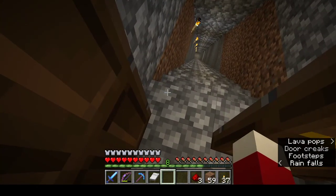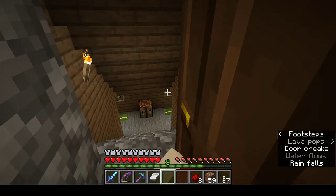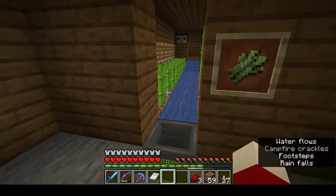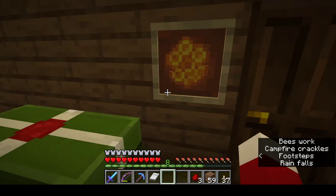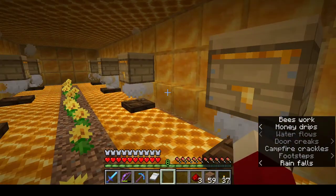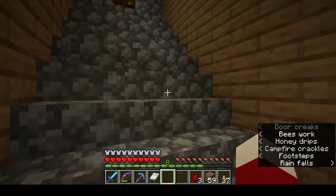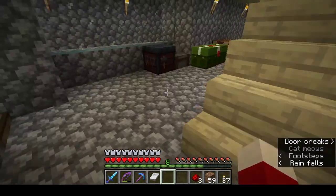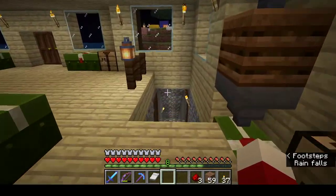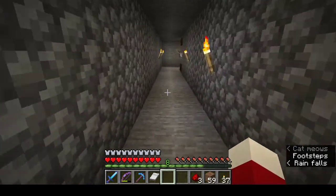Down here would be my mines - I actually did mine for diamonds before I realized I didn't even need to. My next server I think I'm not even going to mine for diamonds. Down here I've got a sugarcane farm, bamboo farm, and some honey and honeycomb for the bees. I don't really need it yet although I have used it for the fireworks I made.